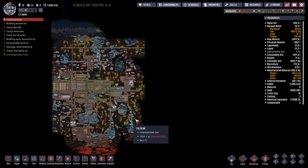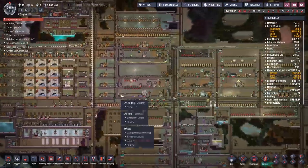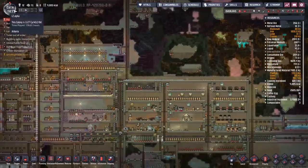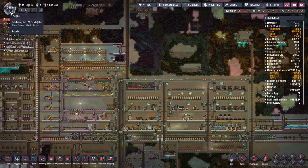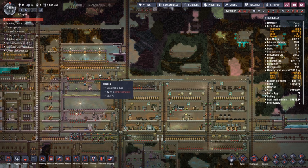Hey guys, welcome back to Auction Not Included, Clay's Amazing Space Colony Simulator Extraordinaire. My name is Twitchy and we are at day 1,127 — that is 176 hours of playtime. We have definitely been getting through this, but we have got some big troubles.